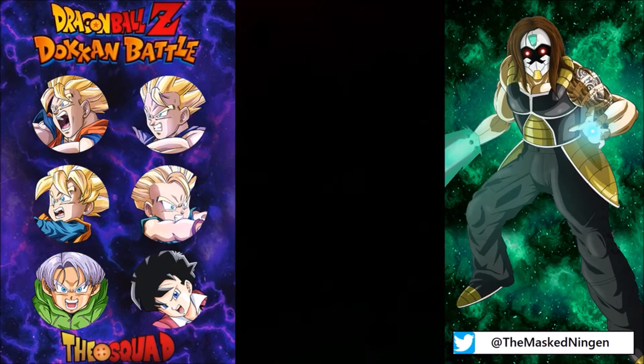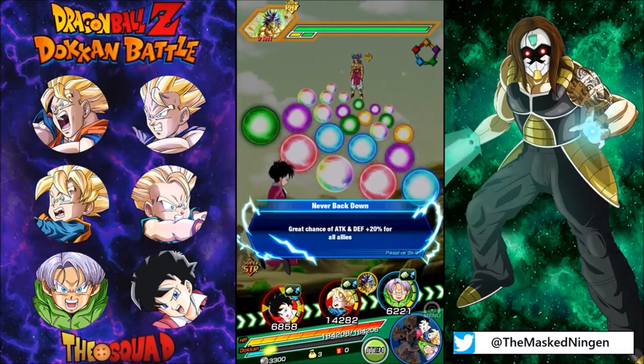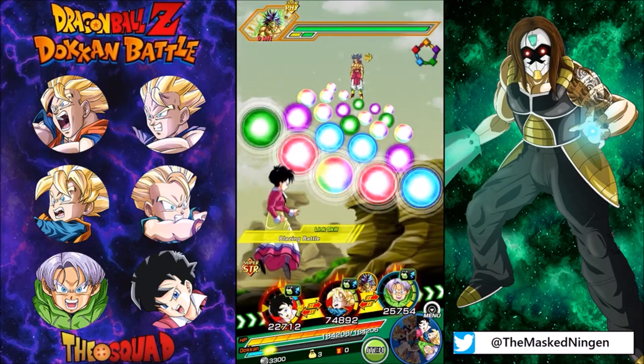Big shout out to Javi from the DBF crew for setting his Family Kamehameha Goku for me — his is rainbow so he will be pretty good.